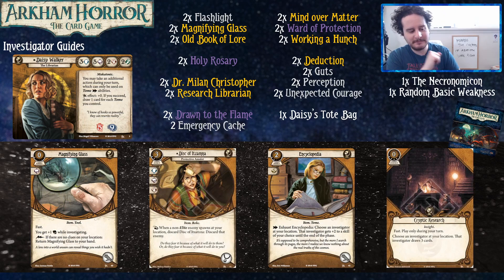Magnifying Glass is an easy one. I'm always a fan of having two Magnifying Glasses in my base level yellow decks, then upgrading them into one level-one Magnifying Glass and something else. Disk of Ixamna is one of those upgrades — it replaces the Holy Rosary for you. It just gives you a free way out of dealing with enemies. Very nice card. Encyclopedia is the other book Daisy gets in the core set — a very strong support card, same as the Old Book of Lore.